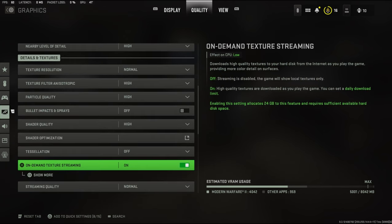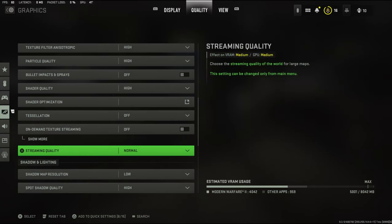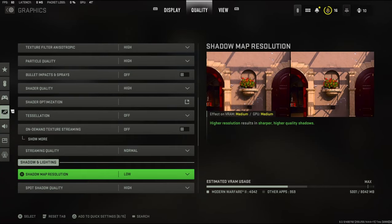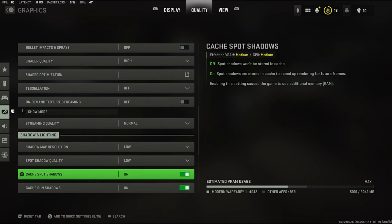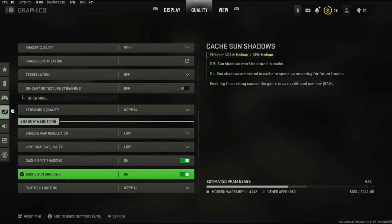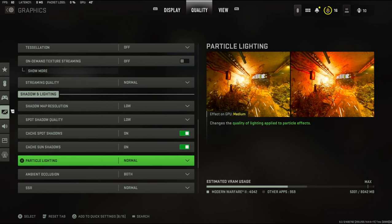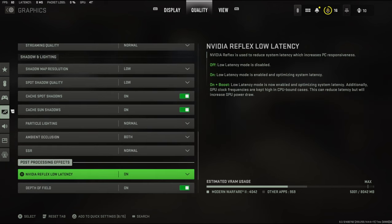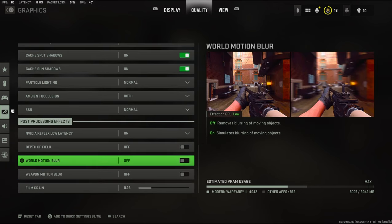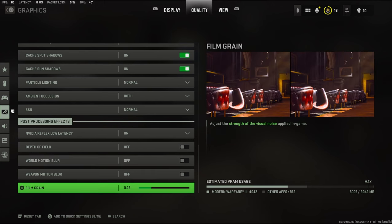Tessellation I turn off. On-demand texture streaming is off, streaming quality is normal. Shadow map resolution is low. Spot shadow quality I could turn to low. Cache spot shadows and sun shadows are on. Particle lighting is normal, ambient occlusion is both, depth of field is off, weapon motion blur and world motion blur are both off.